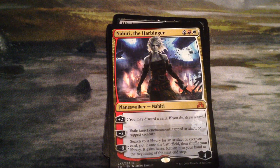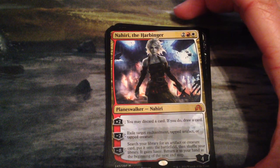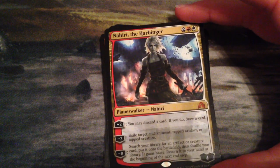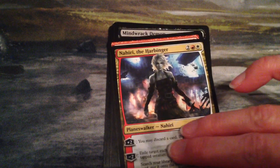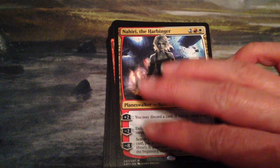I am happy though. So that was my Judgment in the same pack. And then I also got Nahiri, the Harbinger — because it wasn't enough. So two planeswalkers and Avacyn herself. That was kind of the extent of all of my really awesome cards, that was the sauce.